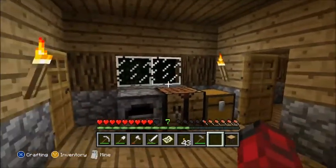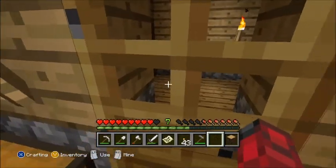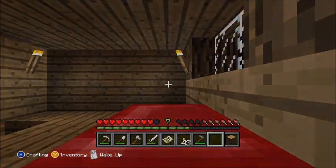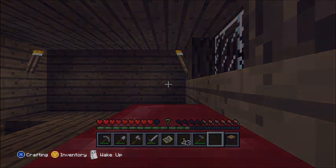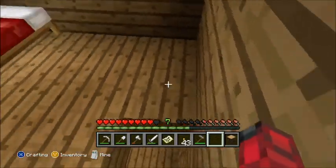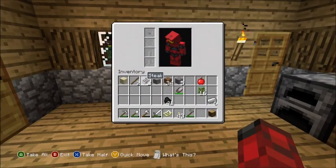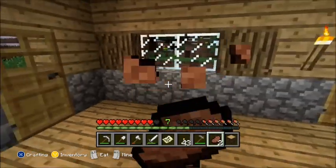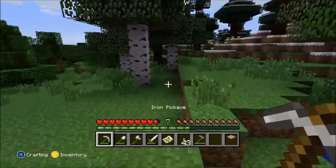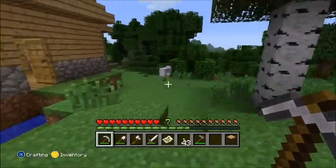Everything down here seems to be fine, we've got our basic things. And this room will be turned into a storeroom later. It's dark at the moment, so let's go to bed. Morning. Get some food. Check if there's any monsters around, and it looks like we're clear.